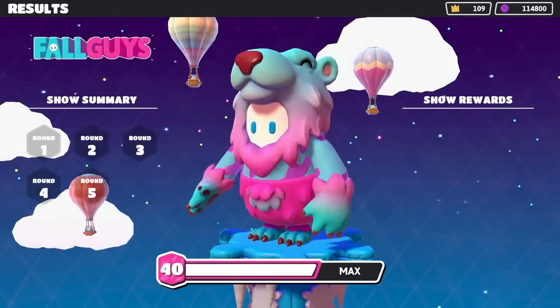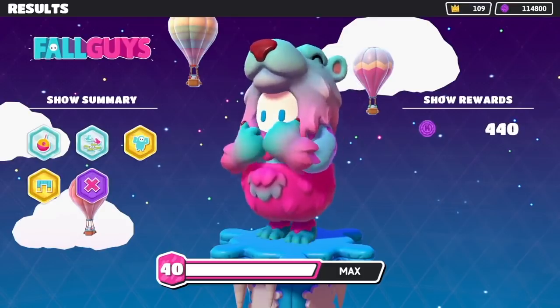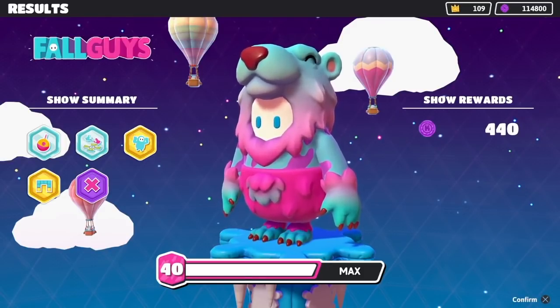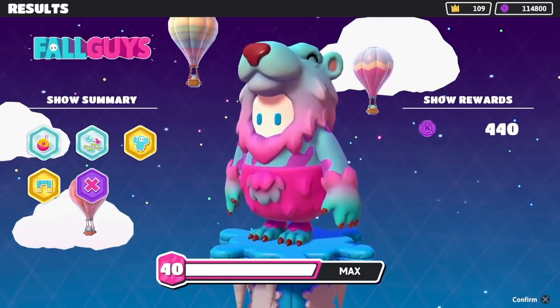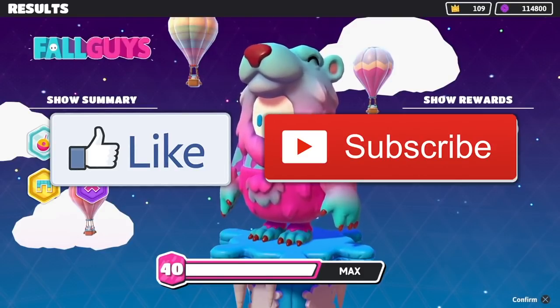Second place in the slushy polar bear outfit. I probably should have gone over there earlier on that second-to-last level but GGs. I'm gonna keep rocking the slushy polar bear outfit and keep playing main show — I don't really like the all Fall Ball show because it's just team games the whole time. Go get this outfit for yourself, it's free, claim that reward, rock this outfit, and good luck out there getting those crowns. That's gonna do it for today's video — thank you so much for watching, don't forget to like and subscribe, and I will see you guys next time for another Fall Guys video.